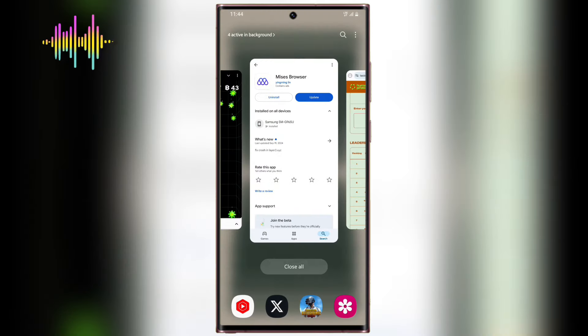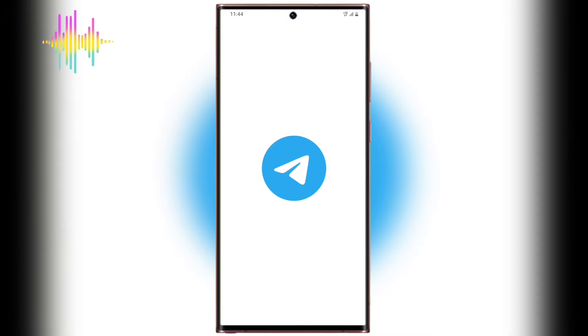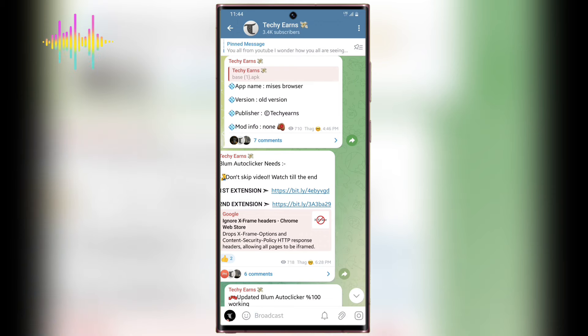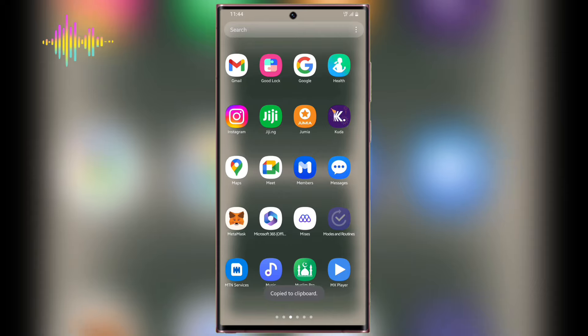The next thing you need to do after installing this application into your device is to come to my Telegram channel. I'm going to be leaving a link to my Telegram channel in the description of this video. After coming to my Telegram channel, you're going to see these links right over here. All I'm going to do right now is copy this first link.